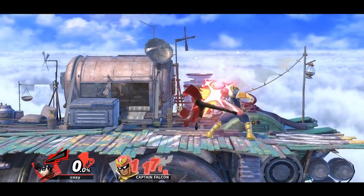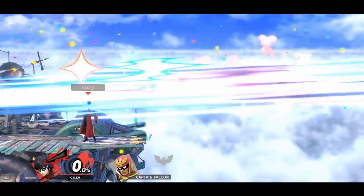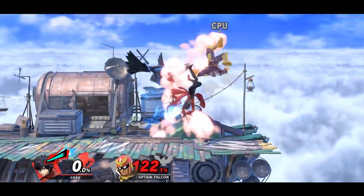Another kill confirm is the first hit of forward air into a drag-down up air, which can be followed up with a down smash. And this works with Arsene as well.